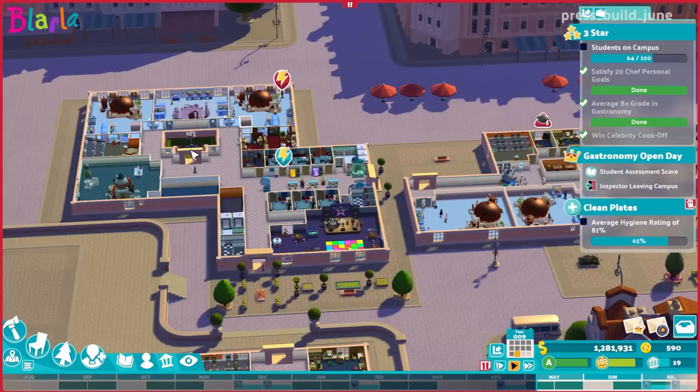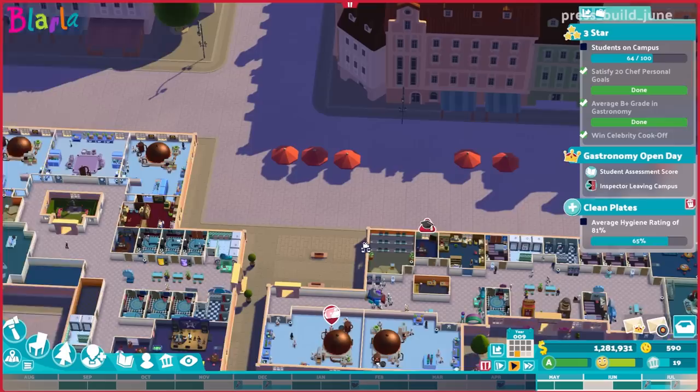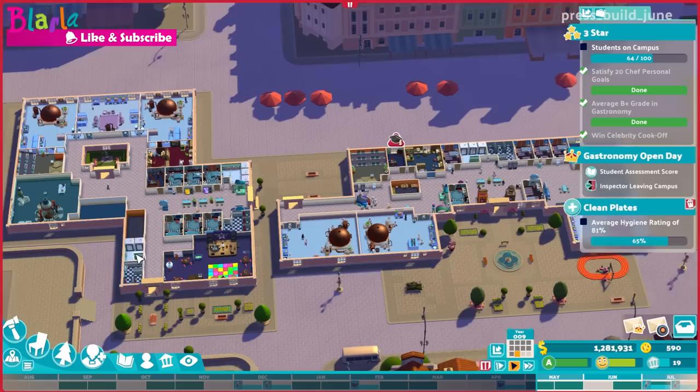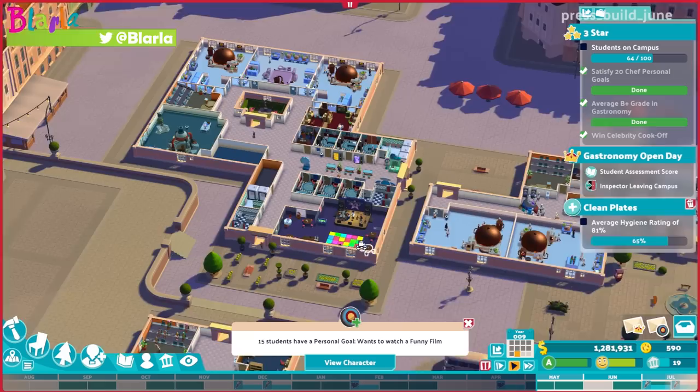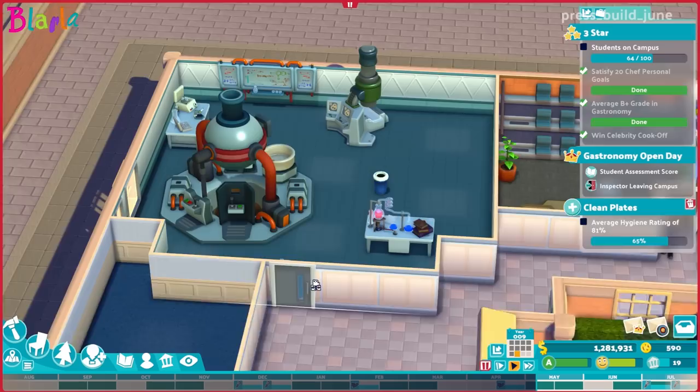Hello everyone, welcome back to Two Point Campus. Welcome back to Piazza la Natra — we are working on this building. We built this quaint little garden in the middle last time, and we want to make this perfect so we can mirror it on the other side. That way we can keep upping the students coming to campus and get to that 100-year mark.